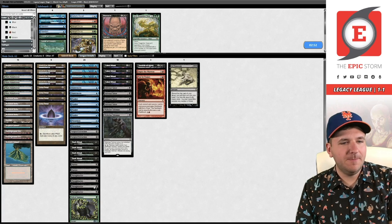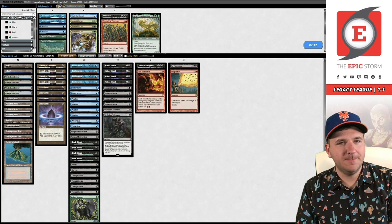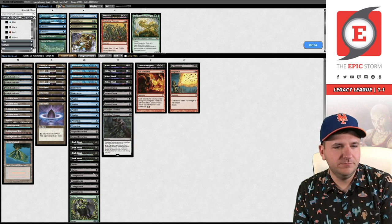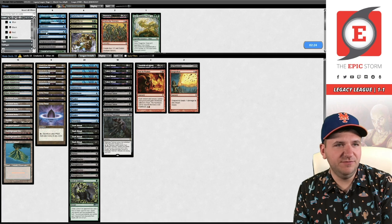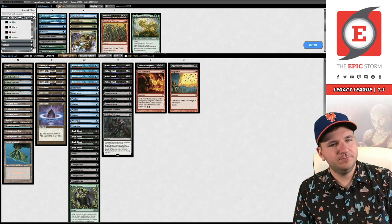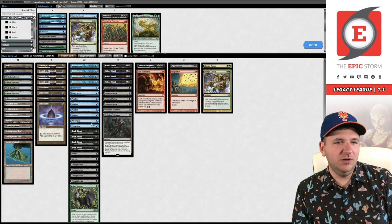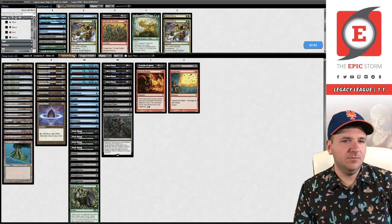Probably want some Flusters. Get rid of this Empty. We probably need Grapeshot — we saw Veil. I wonder if we just take out the Preordains — just more gas. We can probably get rid of Surgical; I don't think Surgical is actually very good here. You could board in Decay, but if you do I think you need to take out Preordain. I'd rather have Preordain in the deck. Let's try this.